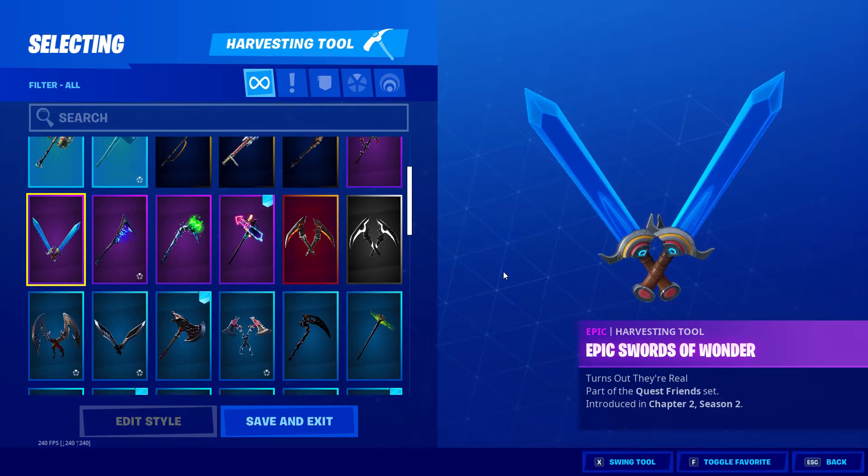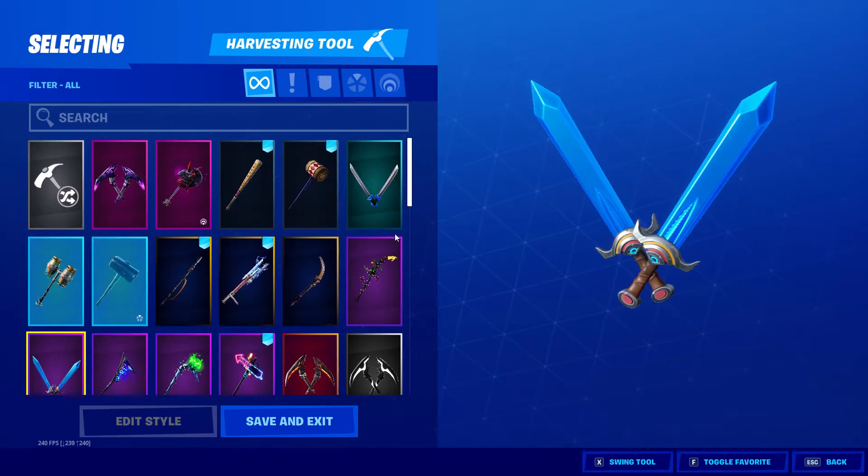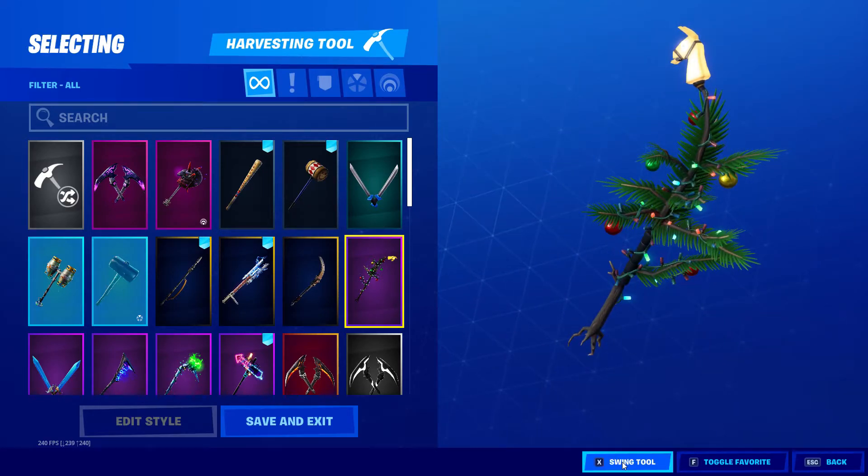Swords of Wonder, Quest Friends set, Chapter 2 Season 1 — and also Season 2. This one was a free one at Christmas time. Skull Squad set — not sure if it was free.